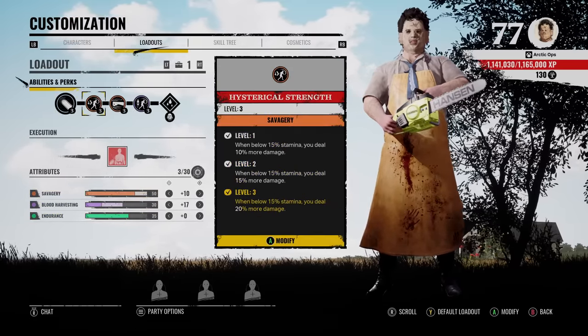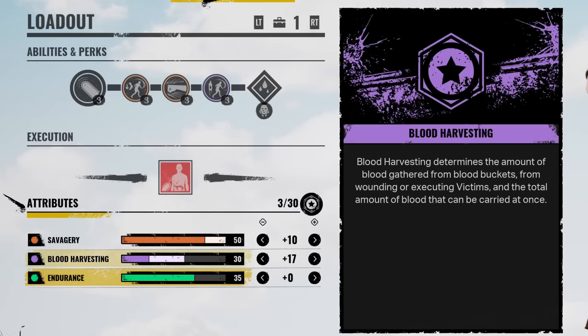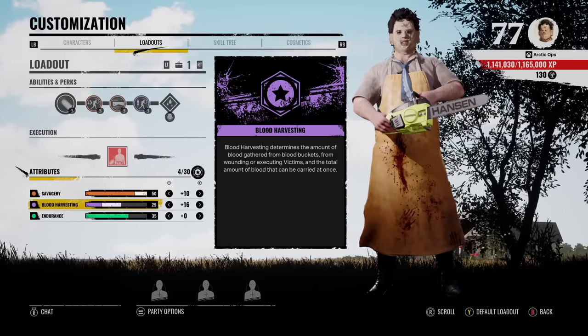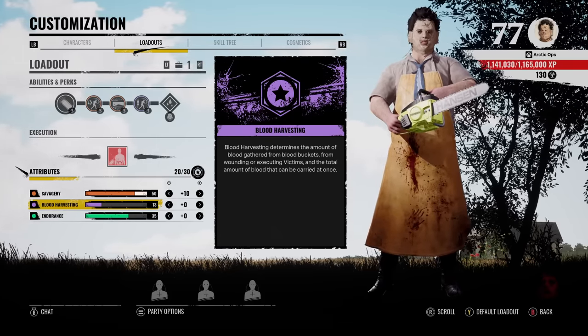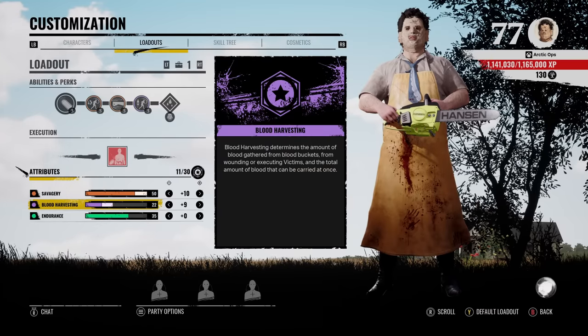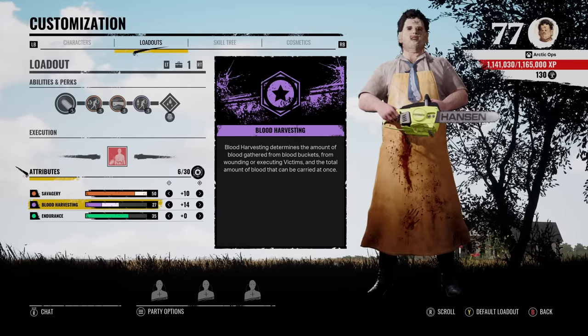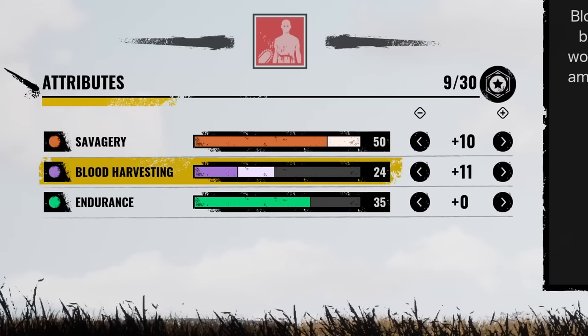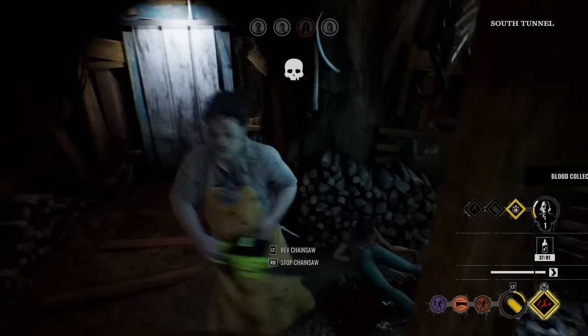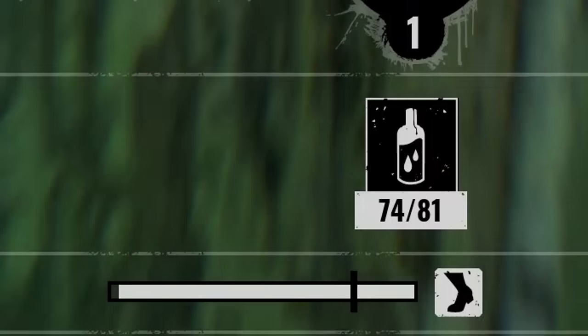For Blood Harvesting, you actually want to put your remaining points here. Now I know what some of you might be thinking — if you have fewer points in Blood Harvesting, you'll fill up your blood faster, right? Wrong. What some people forget is that the more points you have in Blood Harvesting, the more blood you actually get from killing victims. I tested this — with only 13 Blood Harvesting, I got a couple swings off a victim and killed them, and it still didn't fill up my blood vial.